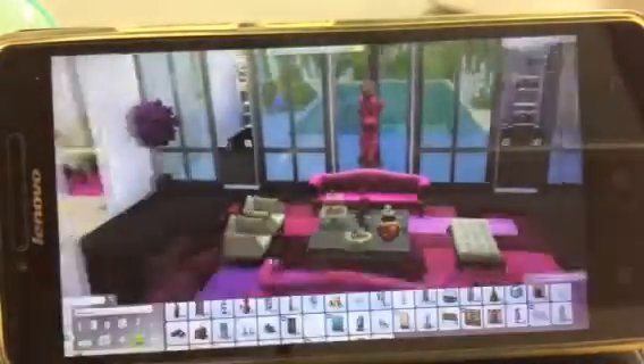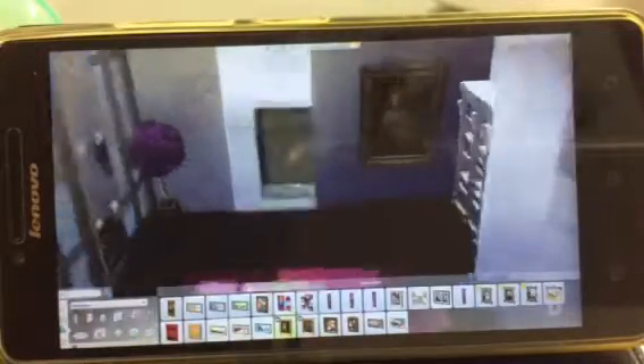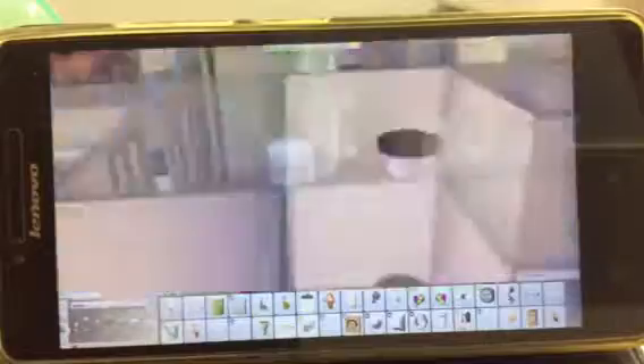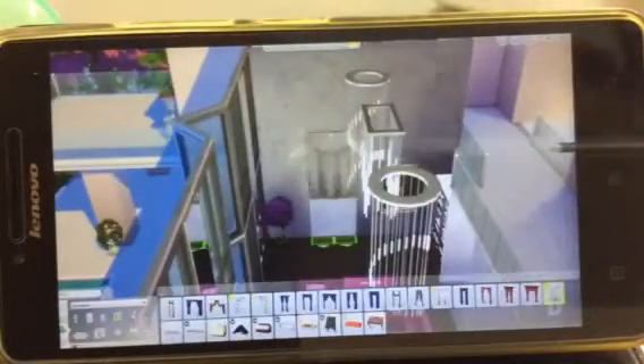It's just Ctrl-Shift-C to get up your cheat window and then you type in BB.moveobjects on. And making use of these gorgeous paintings that came in the Sims 4 Get Together — I love them. They're so pretty and they just really make this house. I am so glad we have those.